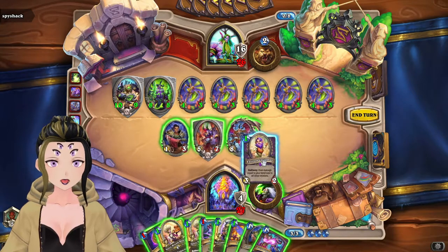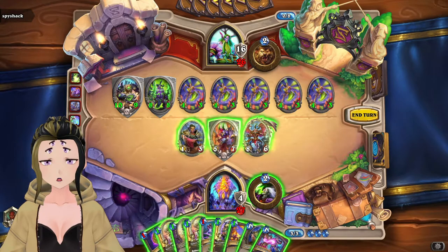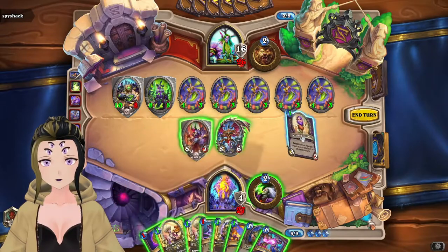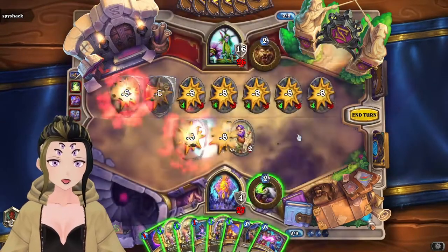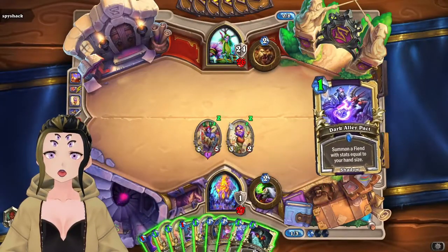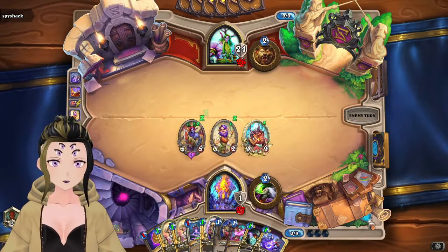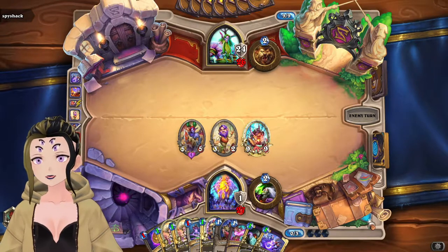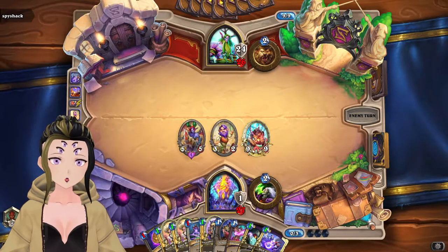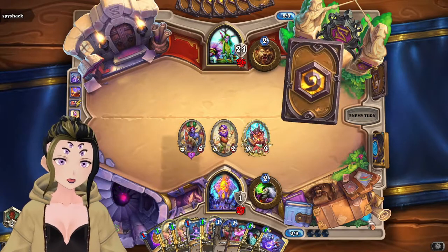We can board clear with our Entitled Customer, but it's also going to clear our board, which sucks. But we gotta do what we gotta do to survive. Drawing into two Dark Alley Packs here is great though — means we have two 9/9s in our hand. It actually synergizes pretty well with Raise Dead, because sometimes you will get the 8 or the 9 attack minions back.